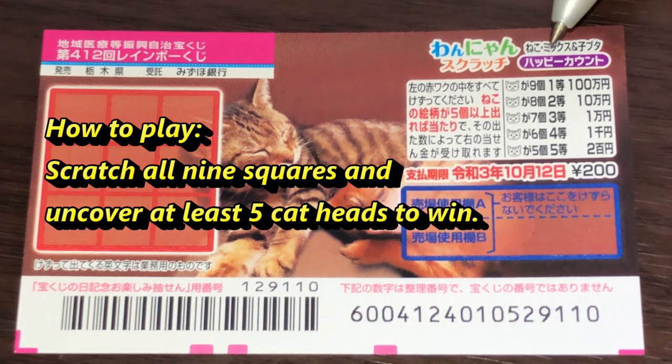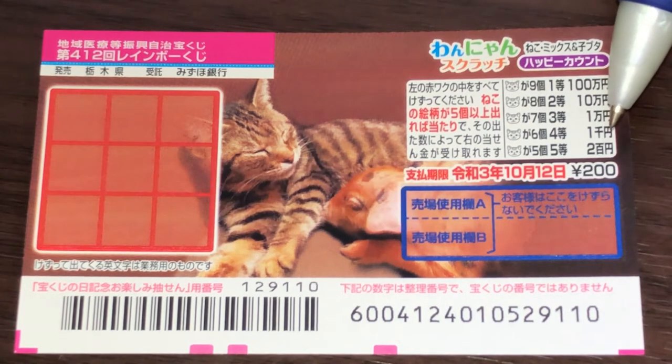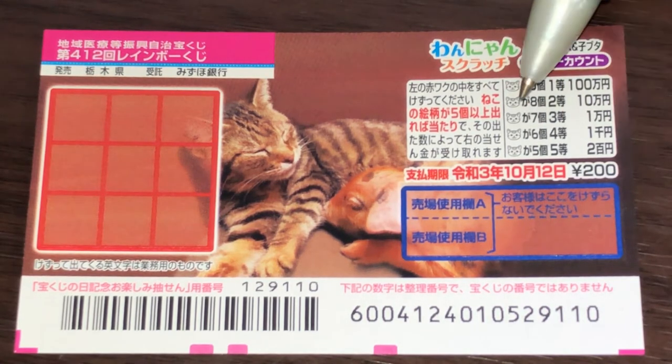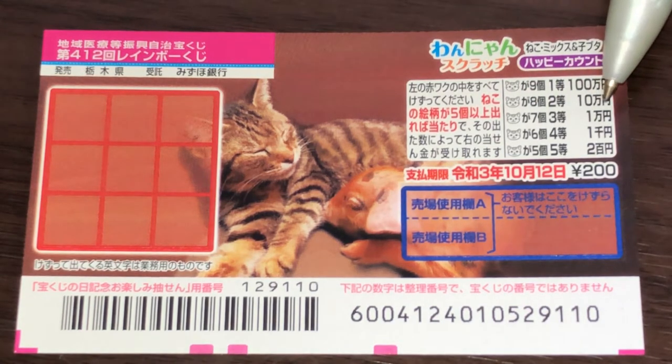You need to find at least five cat heads in order to win the lowest prize, which is Nihakuen. If you find six cat heads, that is Yonto, you win Sen yen. If you find seven cat heads, that is Santo, you win Ichiman yen.